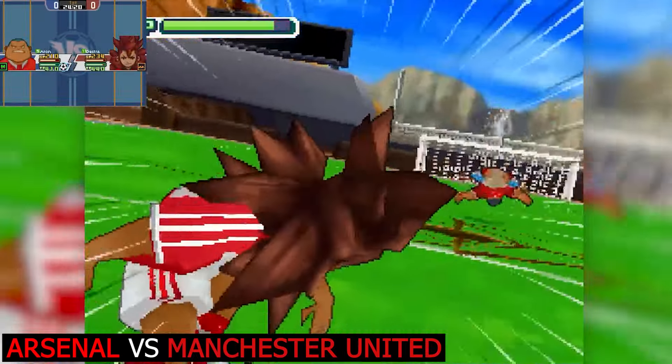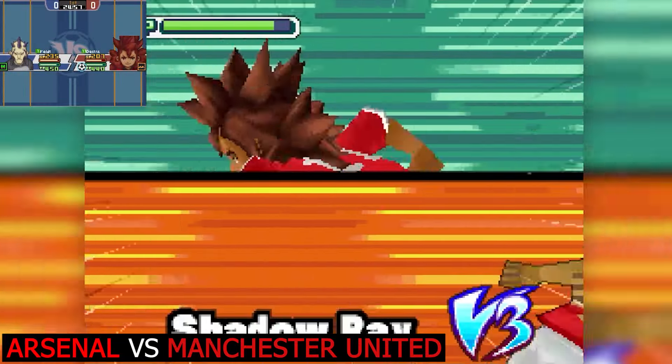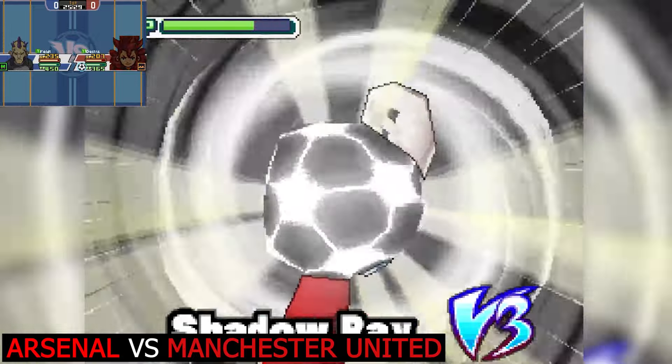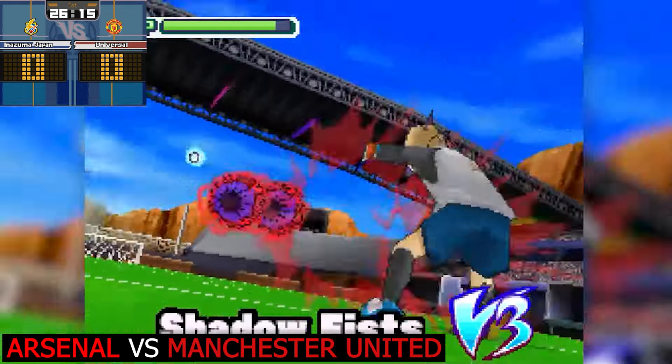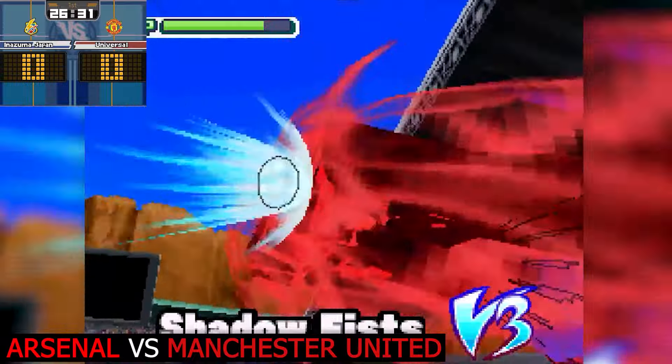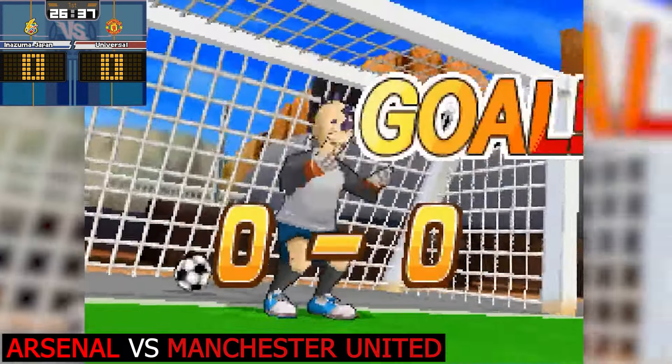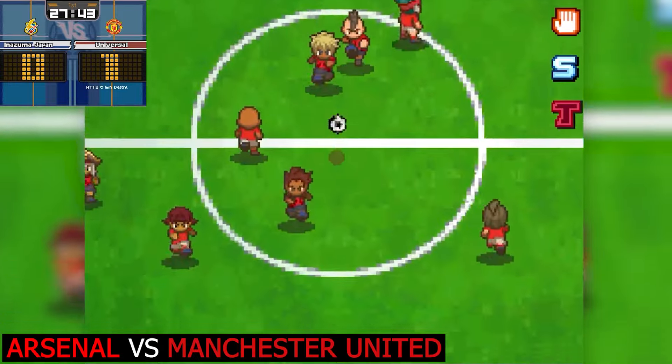But Destra with the Hell's Descent and Shadow Ray combo - the one-two punch straight into Arsenal's box. It's looking pretty dire for Thomas Felt here. If he can stop this, he is a hero - but he doesn't. He lets it in, and Manchester United take an early advantage.